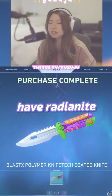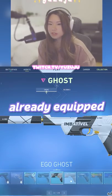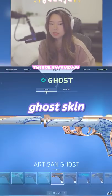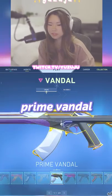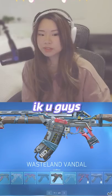It doesn't have Radiant points, but you can just buy the Radiant knife. The cool thing is there are skins already equipped here. I never had to buy the Anime Go skin, the Glitch Pop Vandal, Prime Vandal, Neptune, Reaver, or the Wasteland. I know you guys are so jealous.